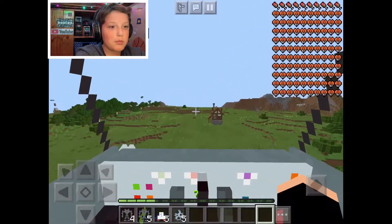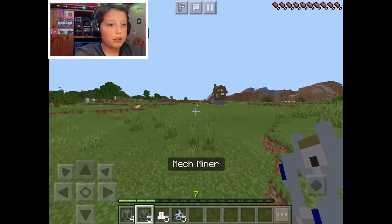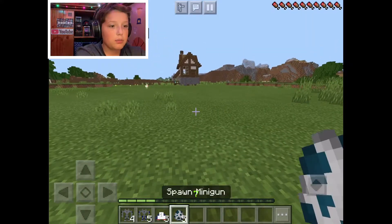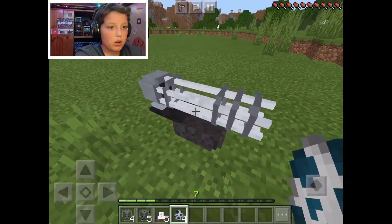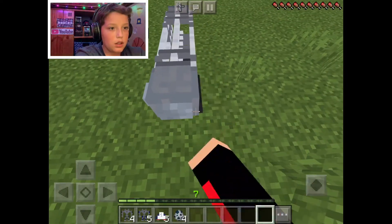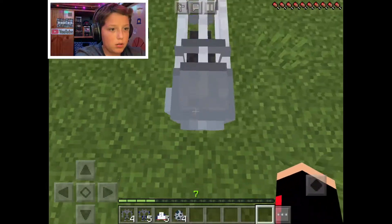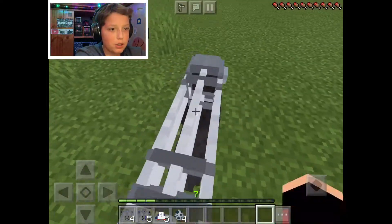Alright, I think that might be it for this mech, so we're just gonna go on to the next one. We've got the mech miner - actually, let's check out the minigun first and see if it does anything. Okay, it's just kind of like a minigun. Can I do anything with it? What do I do with you?